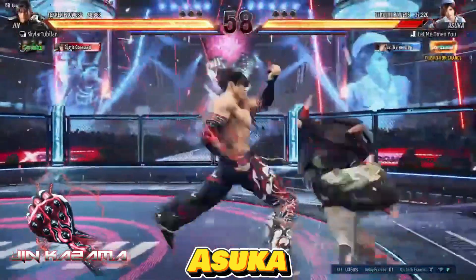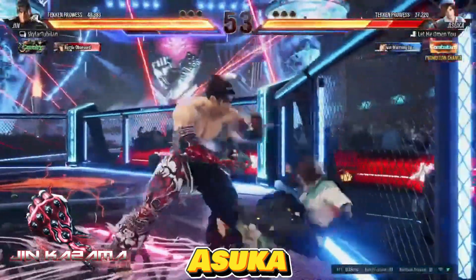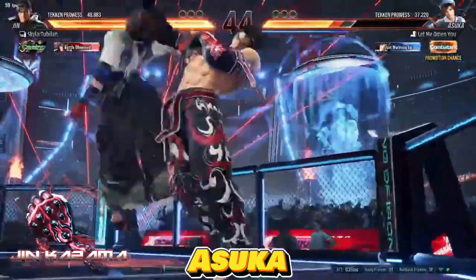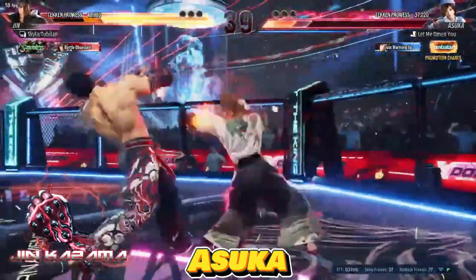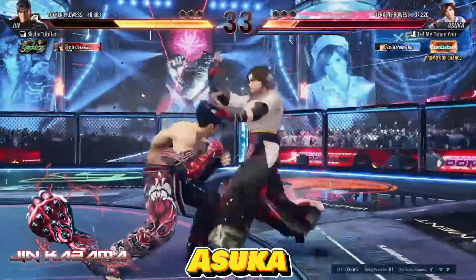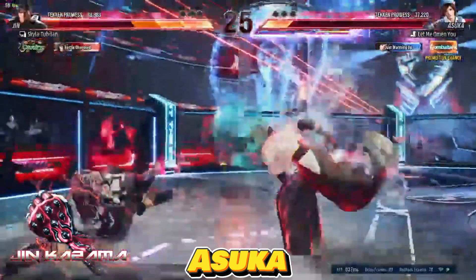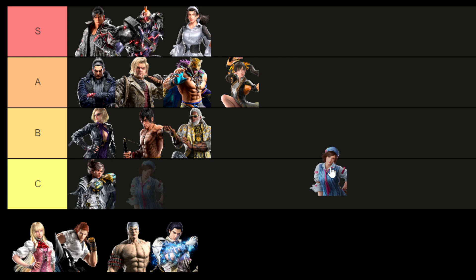Asuka excels in maintaining a robust defensive strategy, capitalizing on potent wake-up game tactics, executing effective whiff punishes, and showcasing impressive evasion maneuvers. Her arsenal includes various command grabs and counter stances, allowing her to set up formidable 50-50 situations with strategic setups. While Asuka may not boast the same level of damage output as top-tier characters, her pressure intensifies significantly during heat mode, where she possesses some of Tekken 8's finest heat engagers. Despite certain weaknesses preventing her ascent to top-tier status, Asuka remains a formidable contender when played skillfully. As a result, I'm placing Asuka in the A tier.